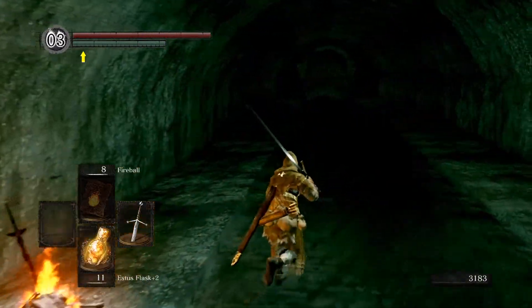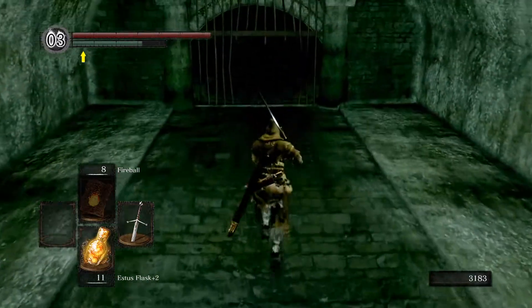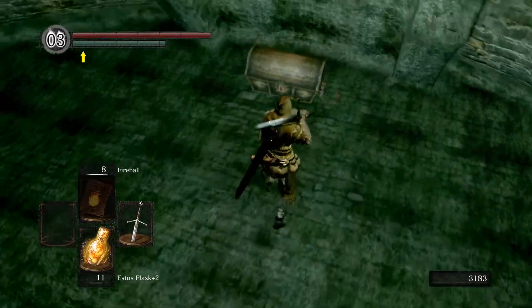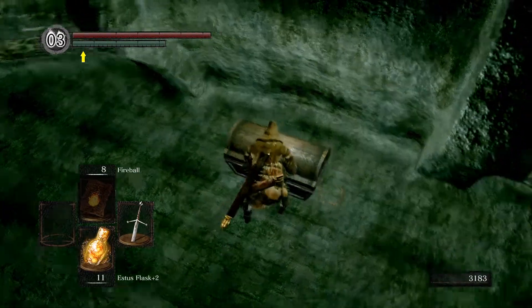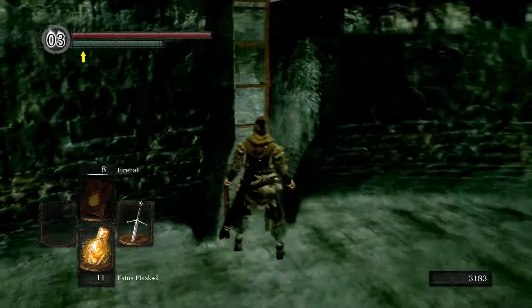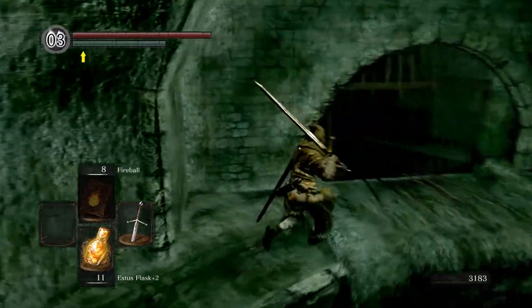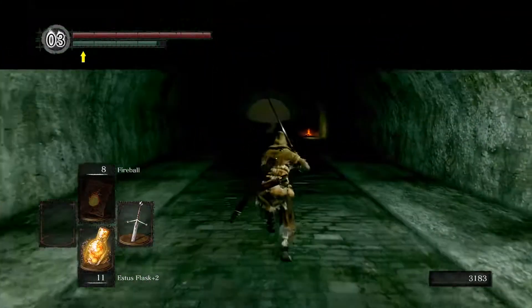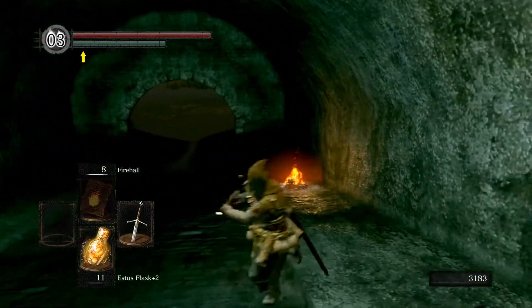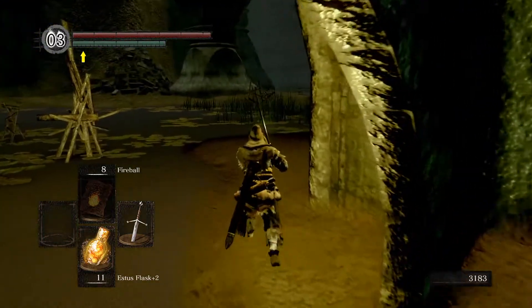Strength and HP. You come up here — there is one other item we can grab that's not immediately useful, but might as well. It's in this chest. No mimics yet — no mimics until the next area of the game. It is a dragon scale. It's used for upgrading weapons of dragon origin. The Hell Kite Drake — the big red drake on the bridge — if you cut his tail you get a weapon called the Drake Sword. That weapon would require dragon scales to upgrade, and some others would as well.